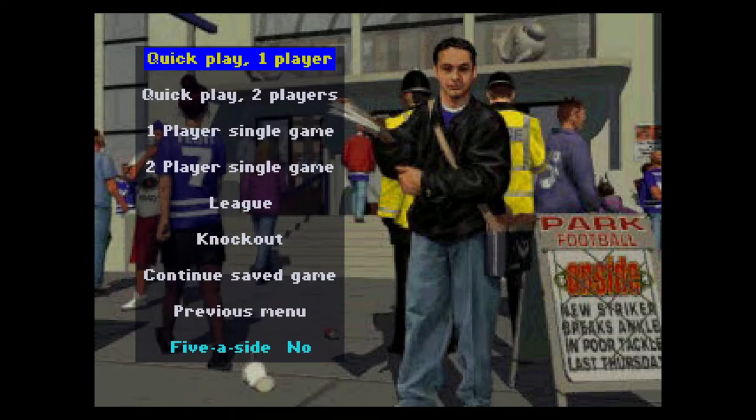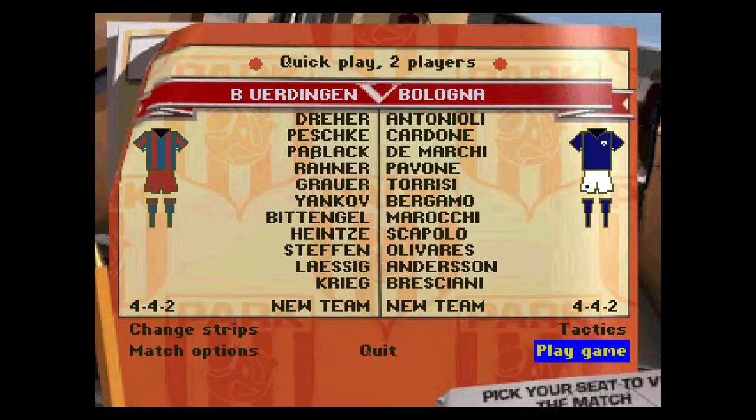Or it's got a bit of a 3DO vibe about it. Yeah, I'd agree with that. So there's Danny Dyer, guys, in the background. We are going to Quick Play, two players? Yeah, let's give it a go. Okay, so it's chosen our teams for us, because I've selected Quick Play, I assume.